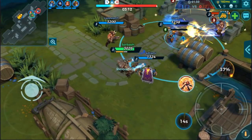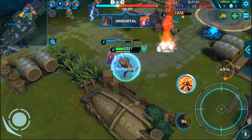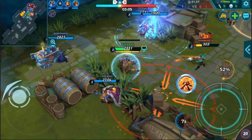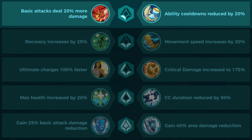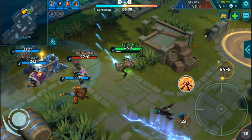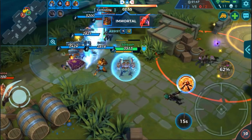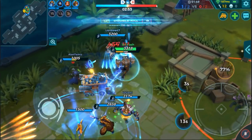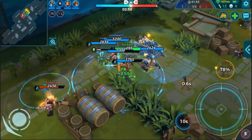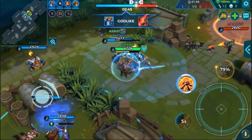Now let's talk about his augments. At level one, you have a choice between basic attacks dealing 20% more damage or ability cooldowns reduced by 20%. This is situational: if you don't have a lot of damage but have plenty of heals, go for the extra 20% damage. But if you already have plenty of damage and heals, go with the cooldown reduction to pop that Emitter shield faster and soak up more damage.